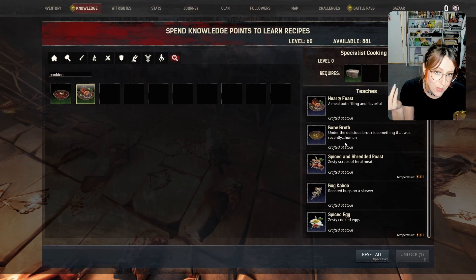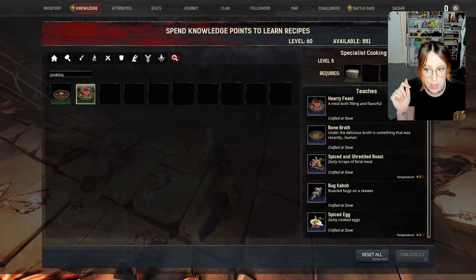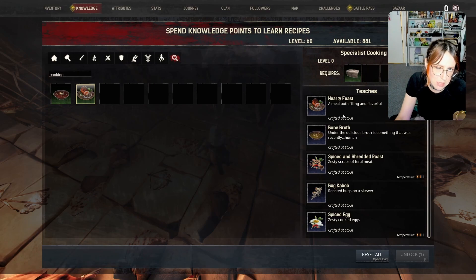These recipes you need to make bone broth, you need for Yog feasts, which you need to unlock the Yog religion — I'll go into that all a little bit later. And party feasts are a fairly decent meal as well.